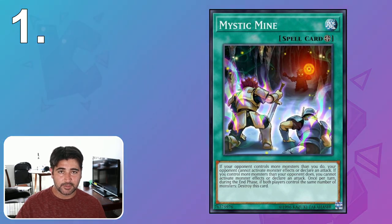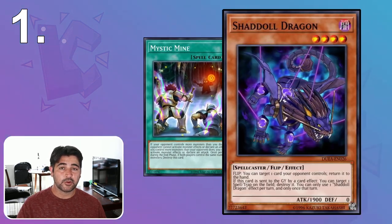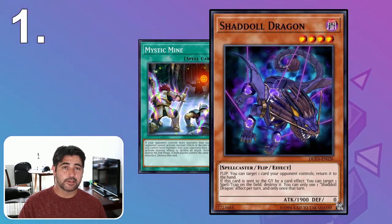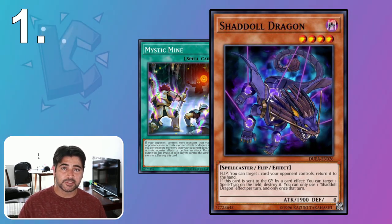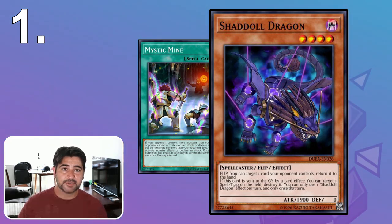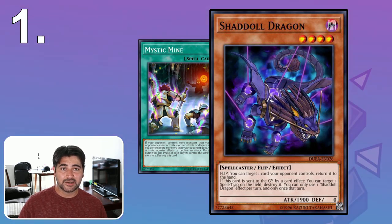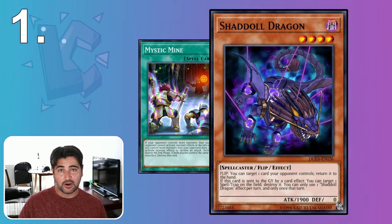Our first tip covers common misconceptions. Once Mystic Mine hits the board, many duelists have no idea what they're doing. The most common misconception is assuming that Mystic Mine does not affect monsters that activate in the graveyard or your hand. The basic restriction is that whoever controls more monsters cannot declare attacks nor activate monster effects anywhere — even mandatory monster effects cannot activate.